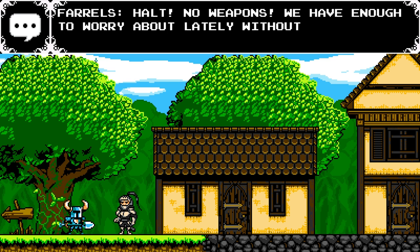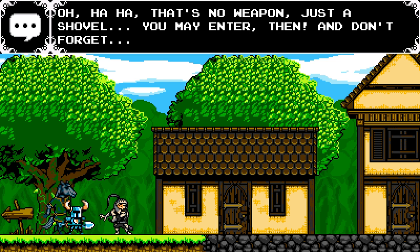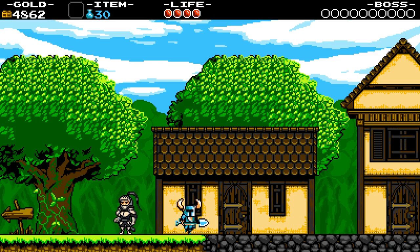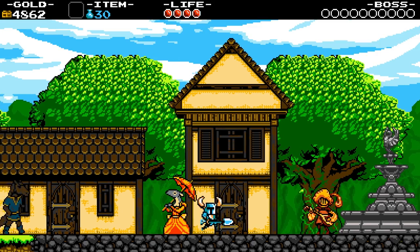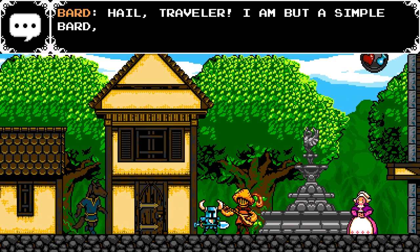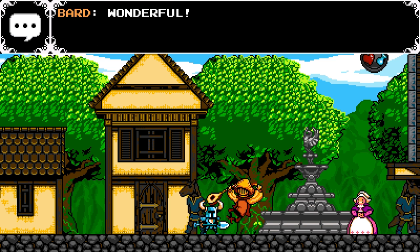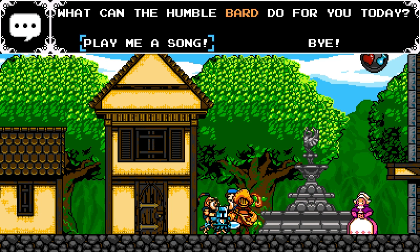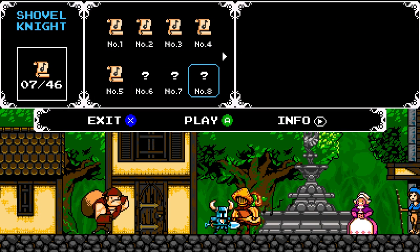The guard says: 'Halt — no weapons. We have enough to worry about with everyone swinging swords around.' And Shovel Knight replies: 'That's not a weapon, that's just a shovel.' The guard says: 'You may enter then.' We press up to talk to people, everyone has a little bit they say. Here's the bard — we can sell our two music sheets to him for a thousand gold each, and if we talk to him, we can pick songs to play. There's 'Decisive Blow', 'Strike the Earth' for the first level — we'll go with Strike the Earth because I like that one.